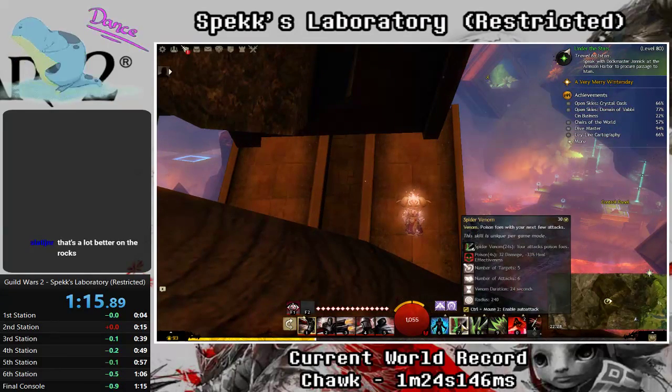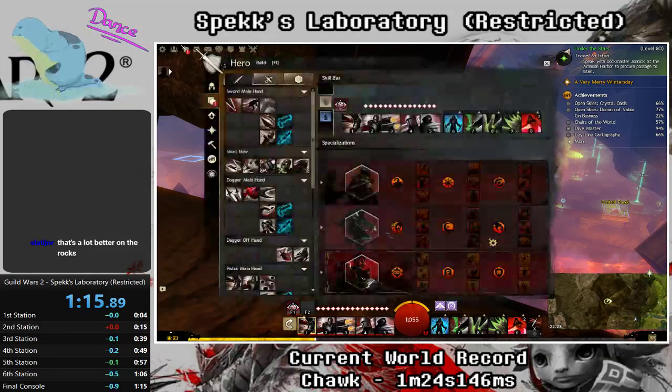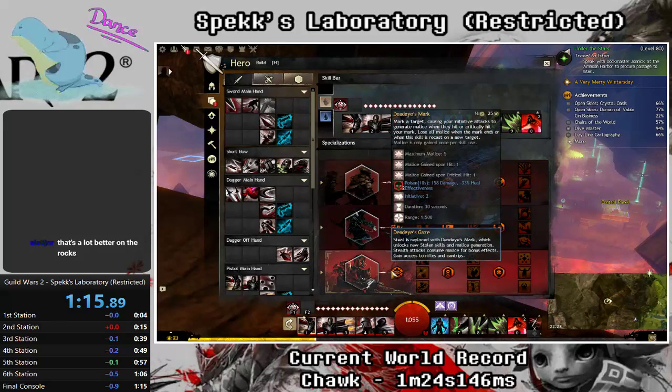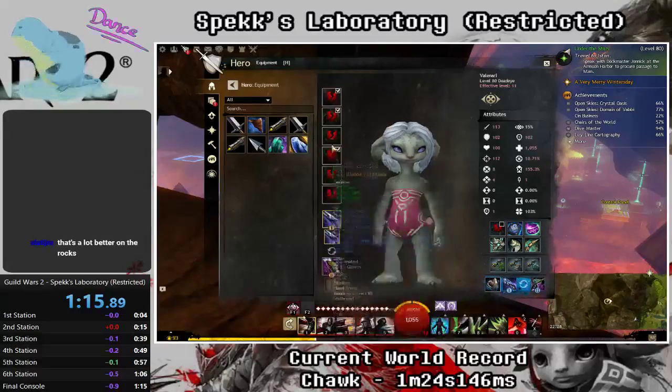Okay, so real fast — here, here, here. No skills that might help. The traits are not helpful for a run. And I have no equipment because everything is broken because of the lava. Let's go.